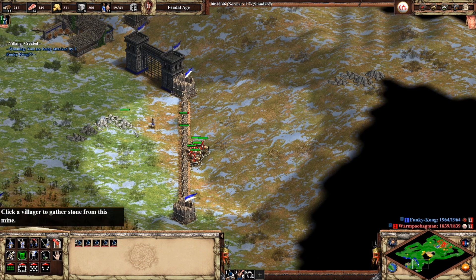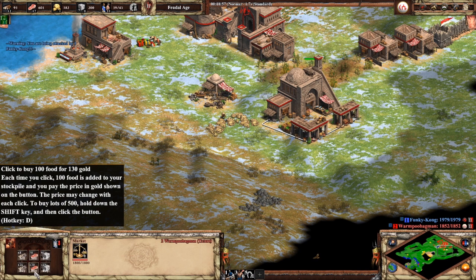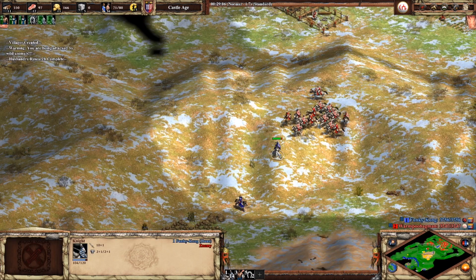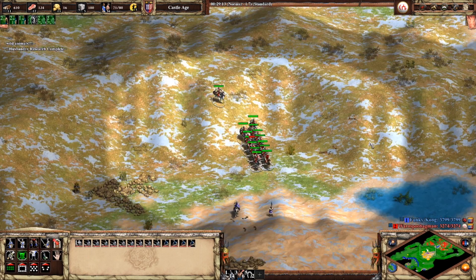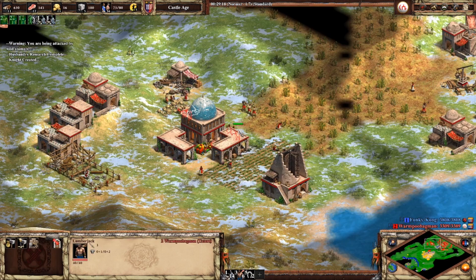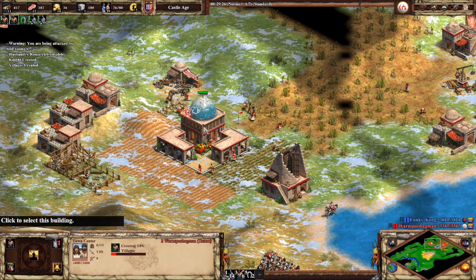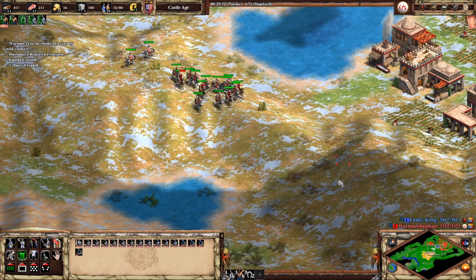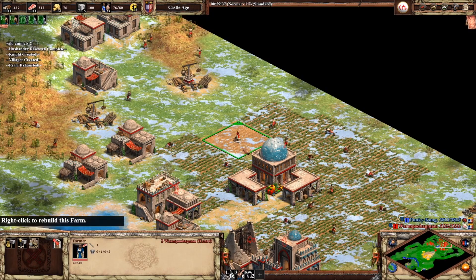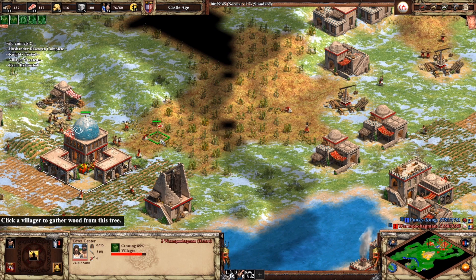The reseed button also seems to result in villagers replanting the wrong farm here and there, and over time a villager or two around a TC or mill might go idle because another villager stole its farm. I kind of like this too, as it makes the reseed button a blunt instrument — it drastically reduces the amount of babysitting your farmers require, but there's still a bit of room to reward the more meticulous player. There's also a fishtrap auto reseed button, which so far doesn't seem to require any babysitting at all, making fishing a sustainable long-term source of food income.